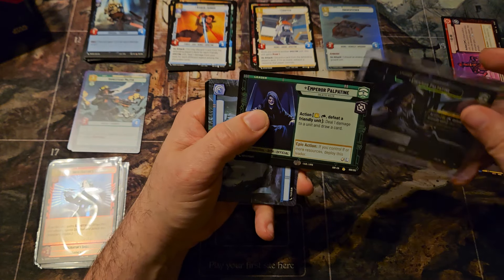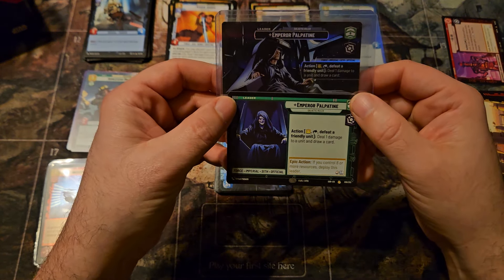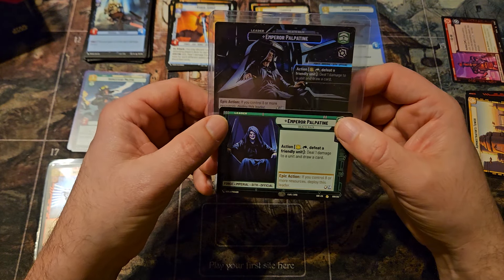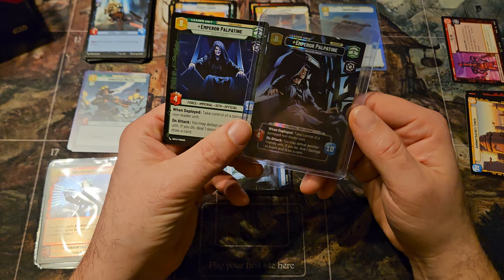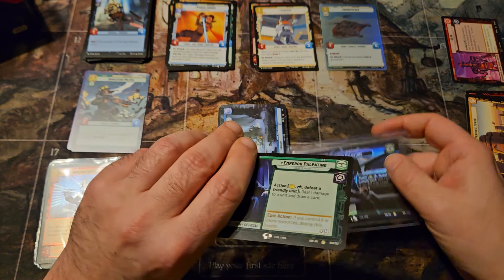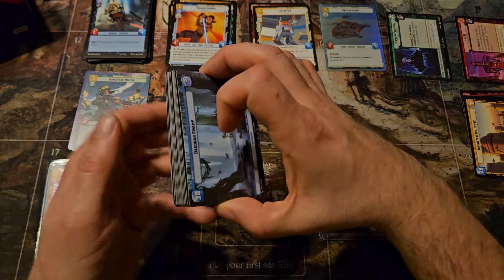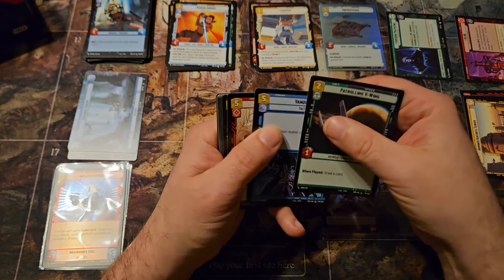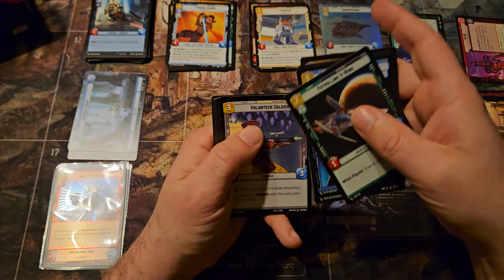Everything else in this box is just great. You can see alternate art — the hyperspace version just kind of expands on the picture, but they have alternate art for both sides. I was hoping to pull one specifically of Emperor Palpatine so I could show off the difference there, and you did it for me.